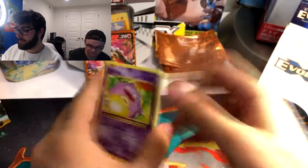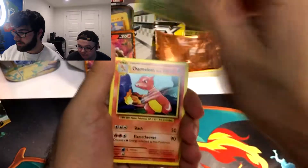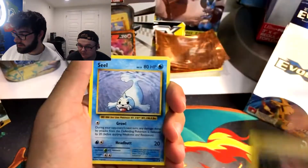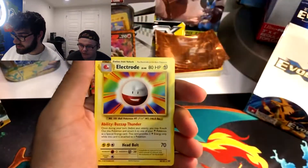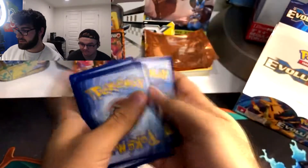Three to the front. Koffing, Kakuna, Charmeleon, Poliwag, Gastly, Magnemite, Seel. A Charmander. Reverse Holo Psychic Energy. And Electrode.